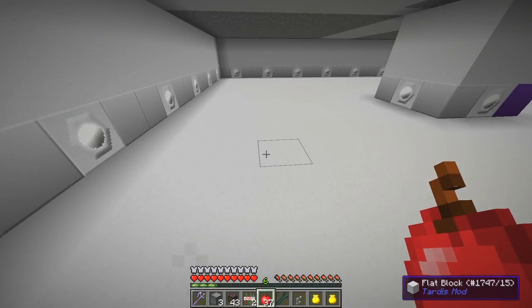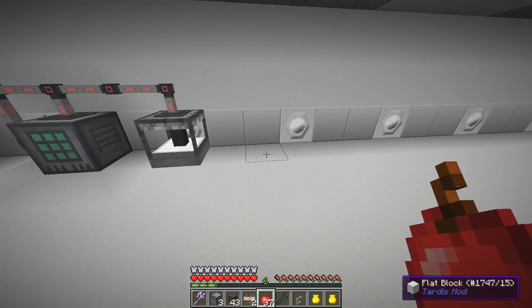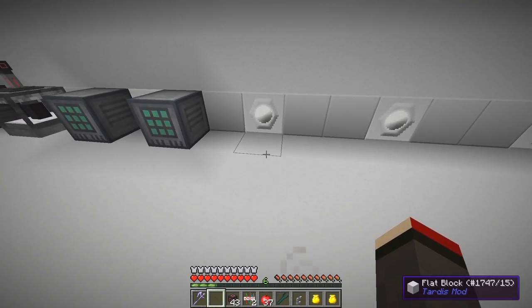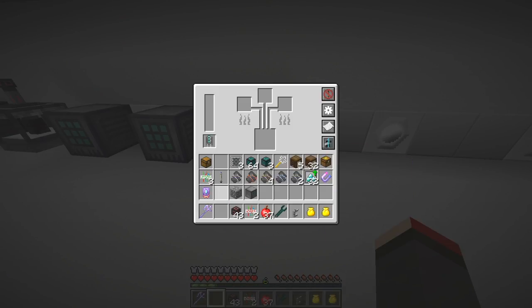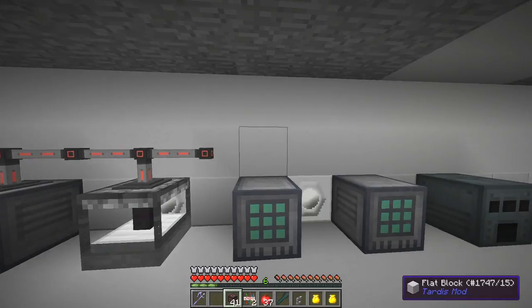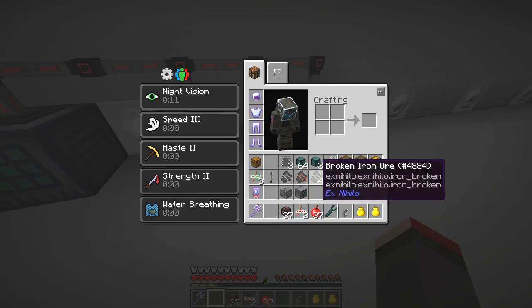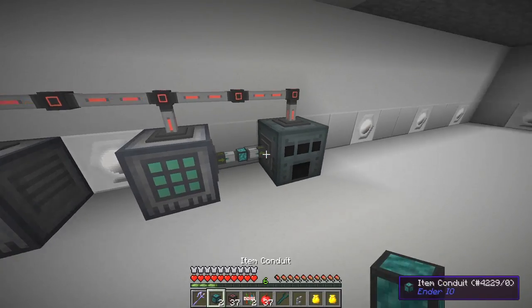I'll carry on putting these machines down while still waiting for things. When things get hammered they'll need to be recrafted, so we need crafters - one for the gravel, one for the sand, and one for the dust. Then finally at the end of the chain we need to smelt it, so I'll put the smelter down here. I need to make sure we've got the octet capacitor in there because that minimizes the energy. Let me power all these machines up.